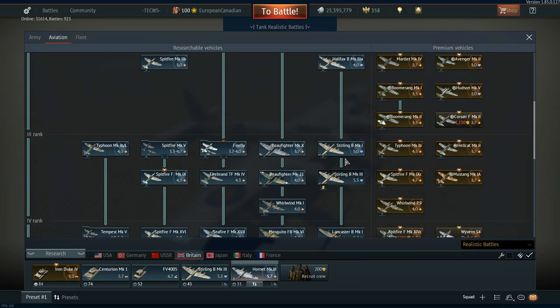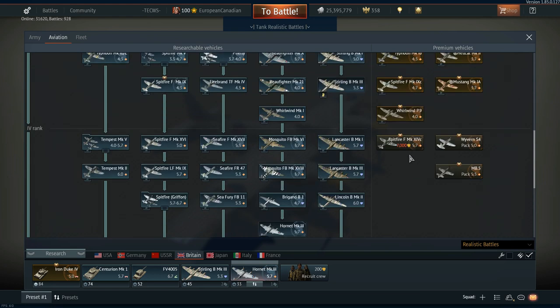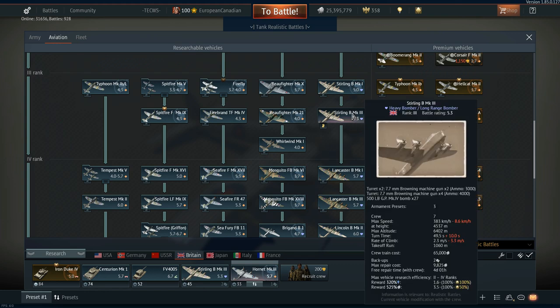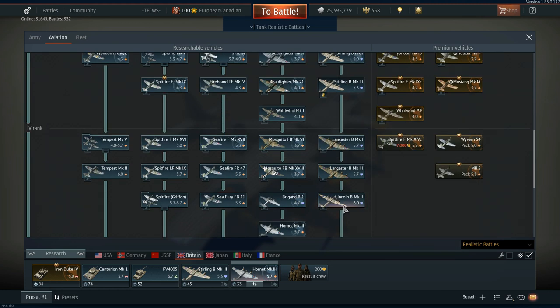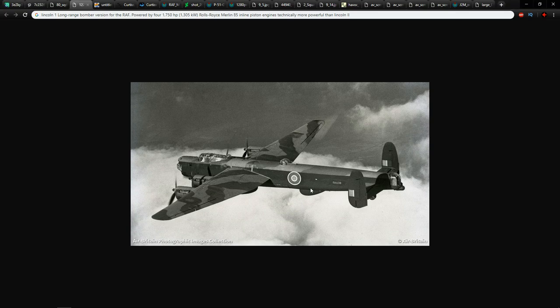When I've read about British aircraft, there's never been this 'B' designation, and there's also never been 'FB' or 'F'. The reason why these are in game is to show that it's a bomber, a fighter bomber, or a fighter. Instead of just having the Lincoln Mark II, we know it as the Lincoln B Mark II in game. It can get confusing. The Lincoln I, the predecessor to the Lincoln II, was a long-range bomber version for the RAF using four 1,750 horsepower Rolls-Royce Merlin 85 inline piston engines — technically more powerful than the Lincoln Mark II's Merlin 68As.